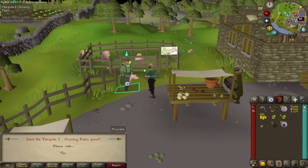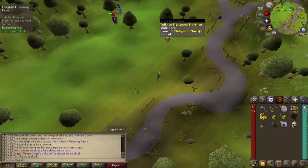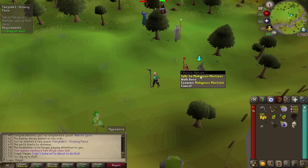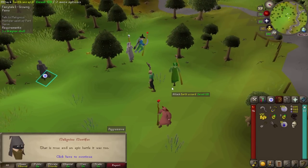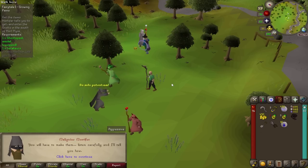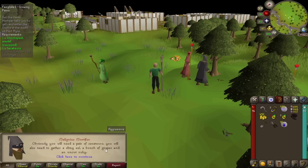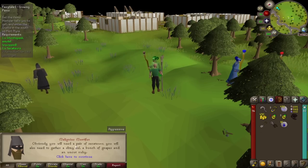Time to start Fairy Tale Part 1. This part is going to be a little bit scary because I'm gonna have to get some ingredients for this guy from a random list of items. Some of them I can obtain from Slayer and some I cannot. Of course if I really cannot get it I can make an exception, but it depends. Let's first see what items I actually have to obtain — maybe it's very easy. We need a pair of secateurs, a slimy eel, grapes, and an uncut ruby. The only problem I see is the slimy eel.